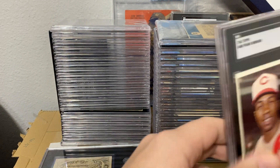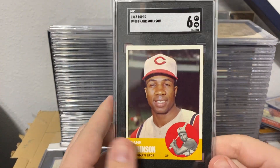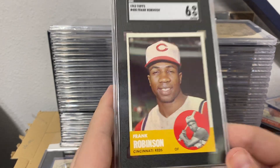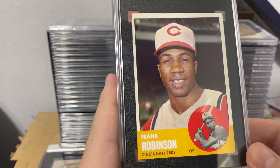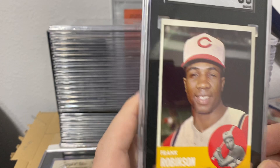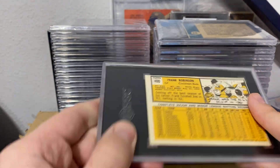Next we got a 1963 Frank Robinson — this one will be available and I got the six. Really sharp corners down at the bottom on these ones, but definitely a little OC. That corner at the top left is the reason why I got a six, and it is OC on the back as well.